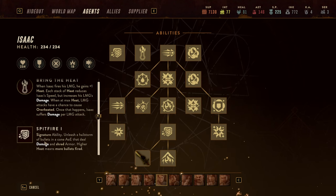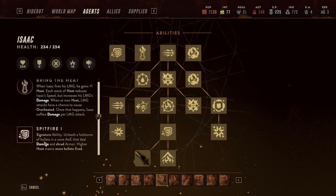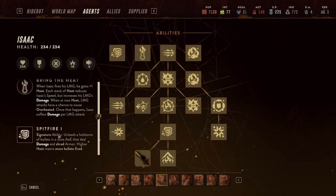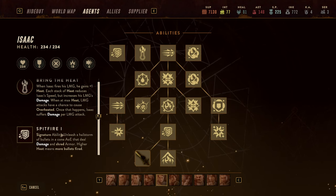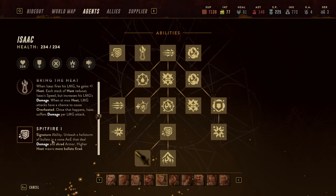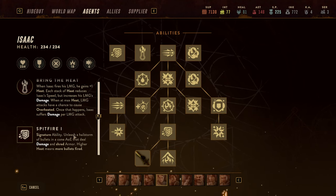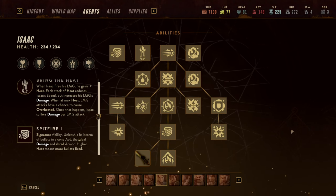His signature ability is Spitfire, which is like Eddie's AoE cone — a longer but more narrow cone where he basically unleashes a hailstorm. What the tooltip doesn't say is that the higher your current heat level, the more damage Spitfire will also do, so there is a strong incentive to use it with high heat.